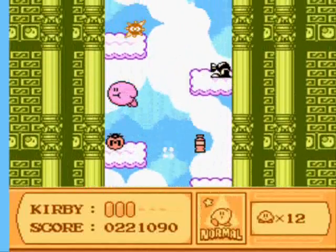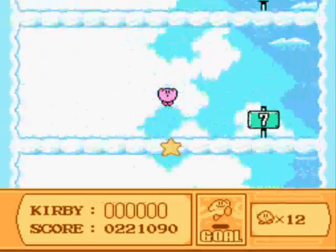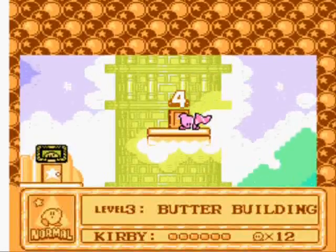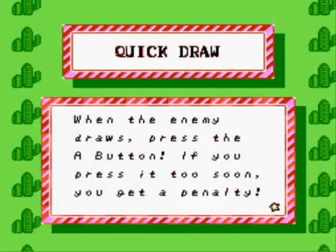One-up. Axe Tomato. Free fall. Very easy level. I'm doing bad at that, but I do have 12 one-ups so I don't think it matters. I'm at level five, and this is a different minigame. I'm not even sure what it is.